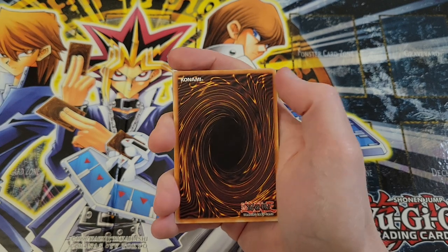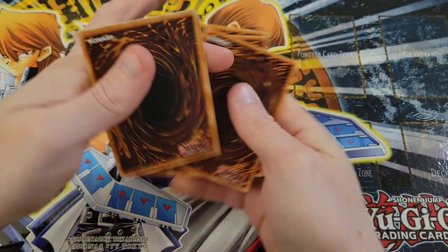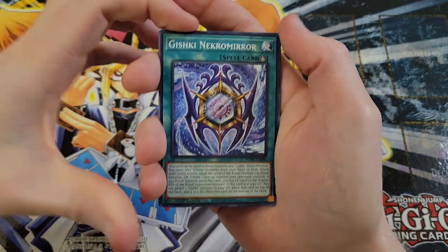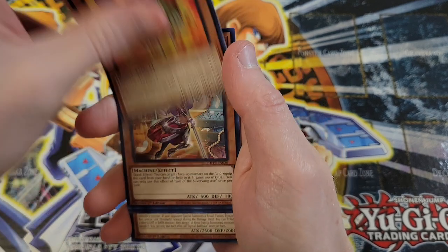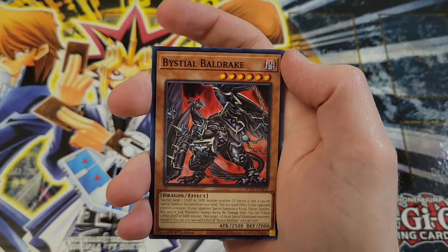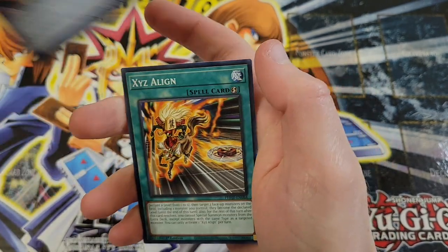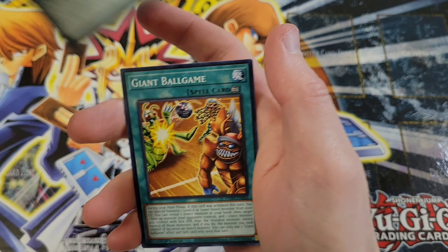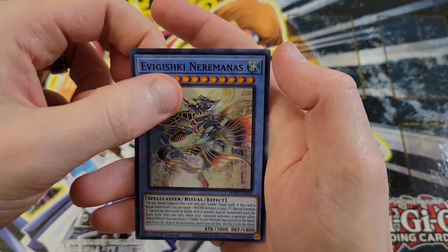I have to do a Patrick on this — this is ridiculous. What do you guys think about this card stock? These cards just stick together. Sorry of the Silver Wing, Sour Scheduling Red Vinegar, Shield Baldrake, Abyss Actor, XYZ Align, Giant Ball Game, and Ivagishi Niramanas.